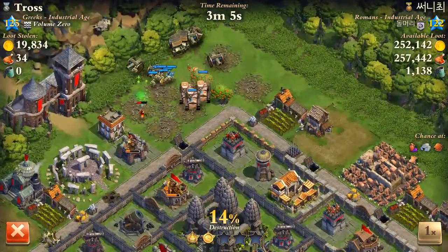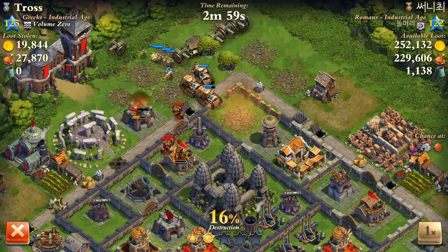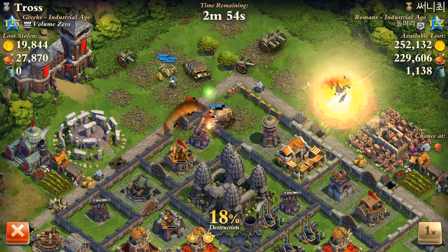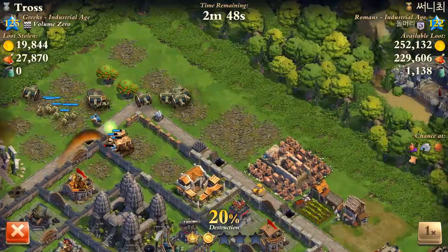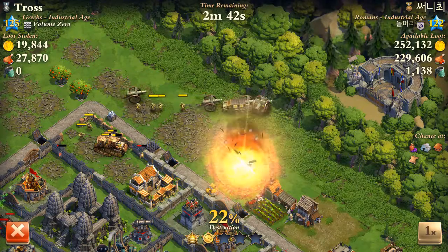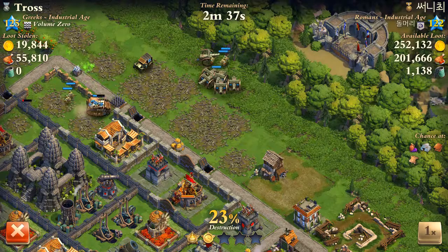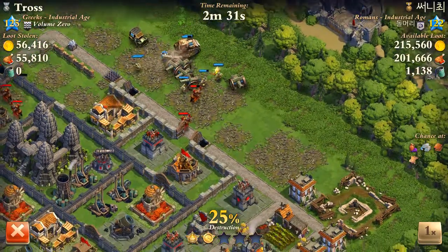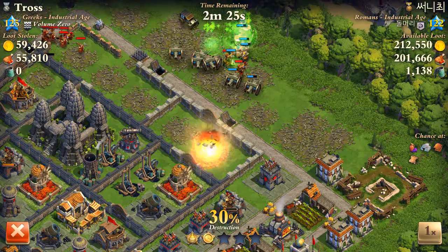Those knights showing up is why you want to place your tanks first. My main thing here was to get that cannon tower gone, so I wait until the artillery gets that. Then I rally right to that corner so that my troops have a clear direction to go diagonally downward on the map.